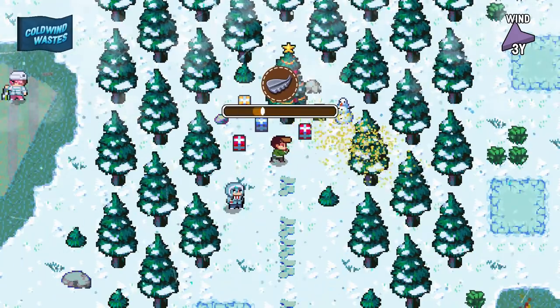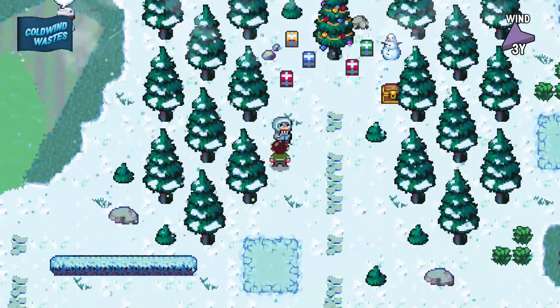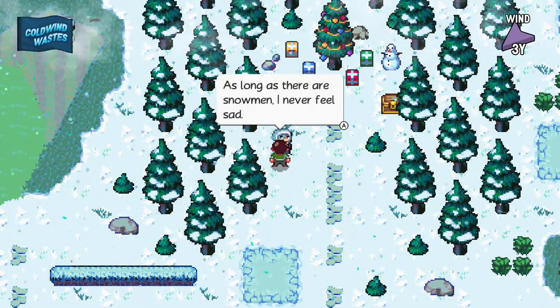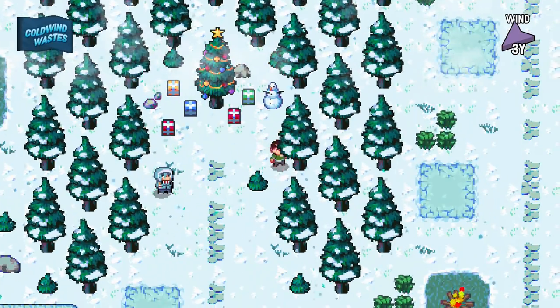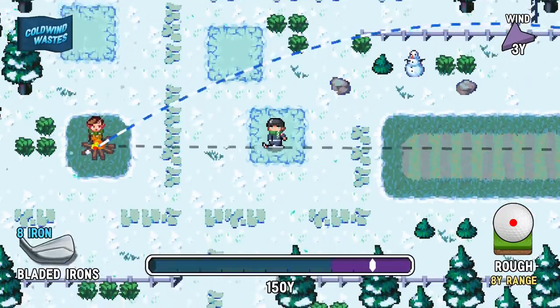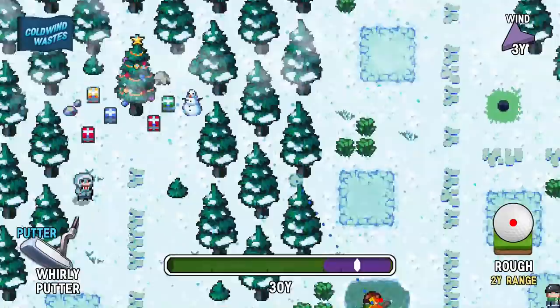Wait — didn't I walk past this before and there wasn't a digging spot? Or do I have to talk to the catcher before the digging spot opens up? Love building snowmen — something about them just warms my heart, as long as they're a snowman I never feel sad. There's the last coin! I'm quite curious to see what I get after doing all this.